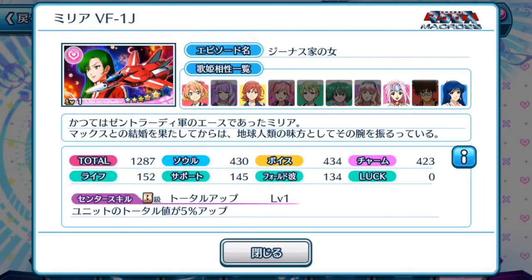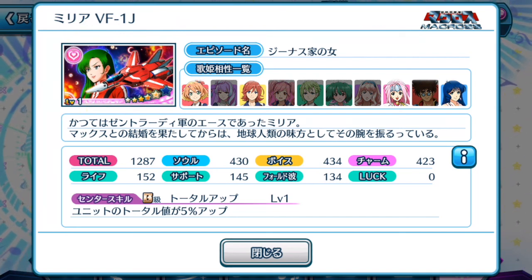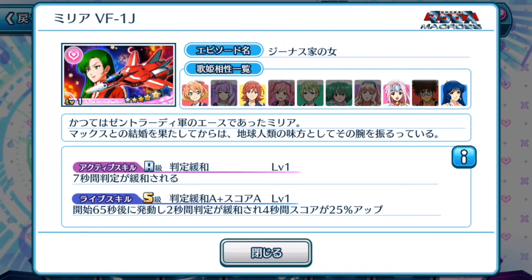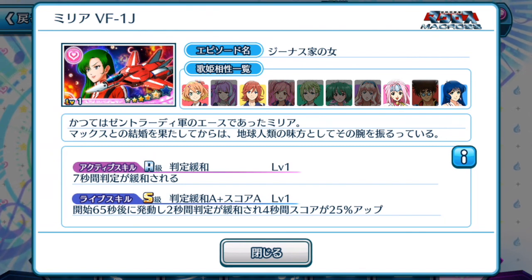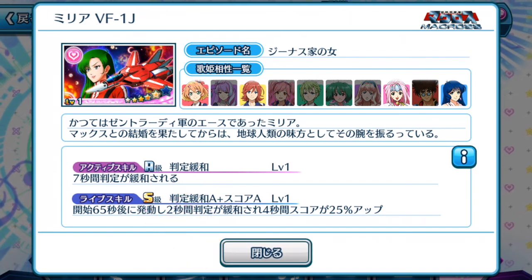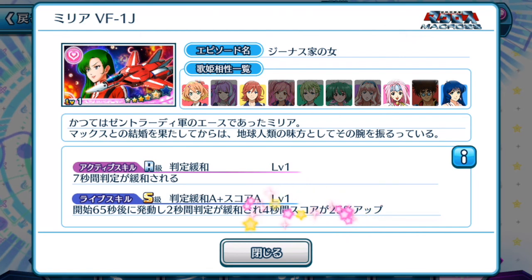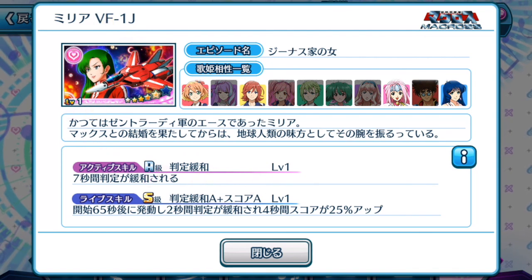Let's take a look at Amelia's plate. It's basically a different color compared to Messer and Bogue. When it's equipped as a center episode plate, your unit's total will increase by 5% up — pretty much the same thing as Messer's. Even with the active skill, it's the same. And the life skill at the 65 second mark — for two seconds you will gain even more accuracy — and you have a score boosting for four seconds at 25%. Overall, Amelia's plate is actually looking better than Messer and Bogue.